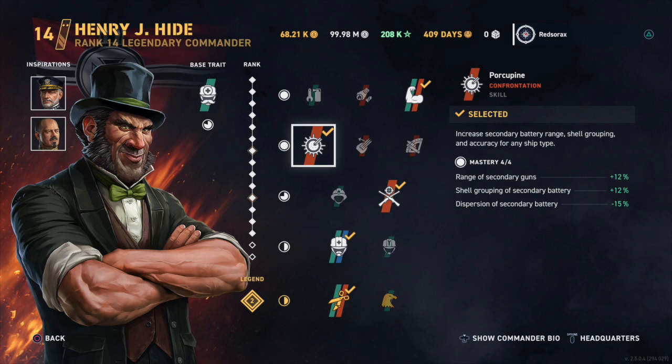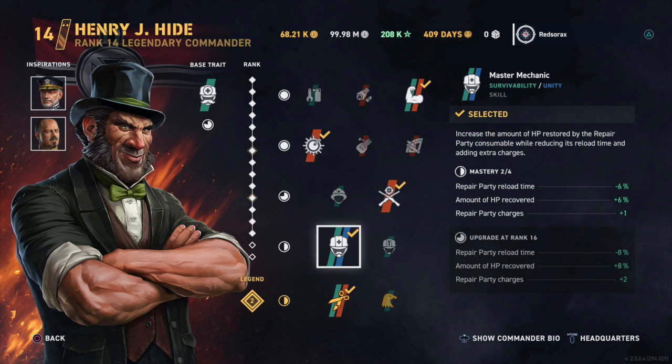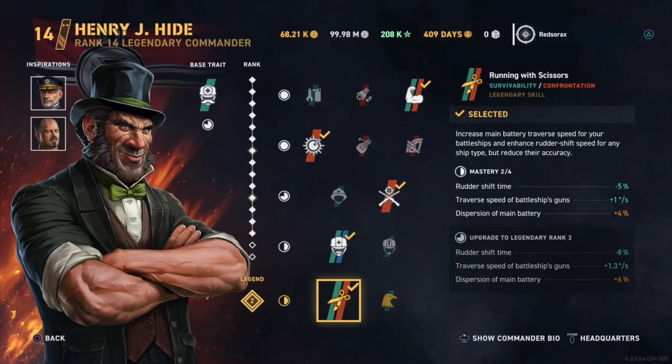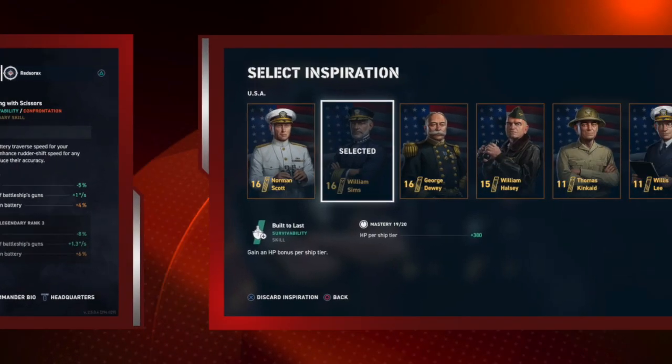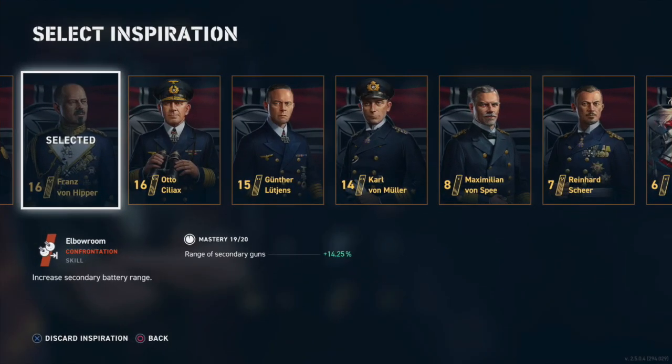In German-style ships I love getting in there and mixing it up. In the third slot we go with Marksman to help with dispersion — it is German dispersion, the rudder shift sucks but what are you gonna do. The fourth slot is Master Mechanic, which gives extra heals and works well with the build. Our legendary skill is Running with Scissors, which helps traverse speed of the guns and takes back some rudder shift time, though it screws with dispersion more. Inspirations are William Sims for more health, and Von Hipper for 14.25% more secondary range.